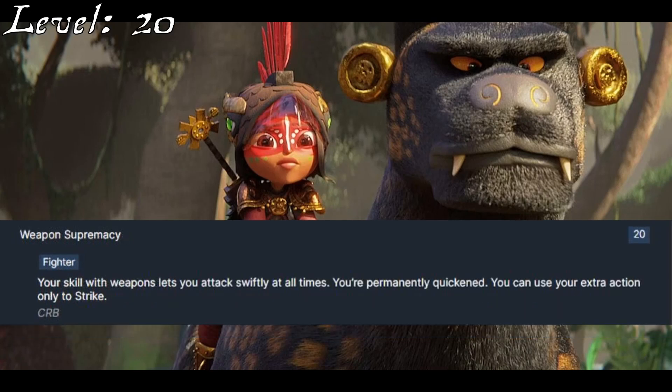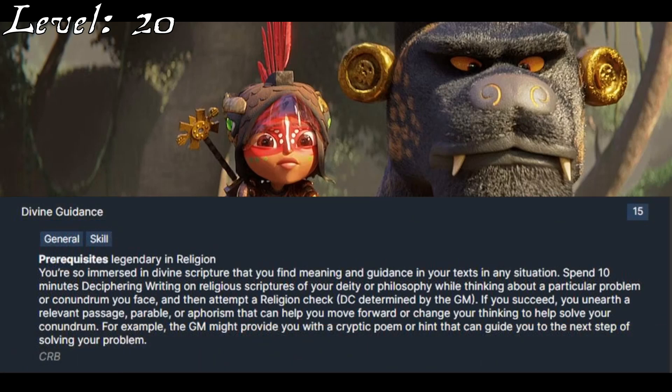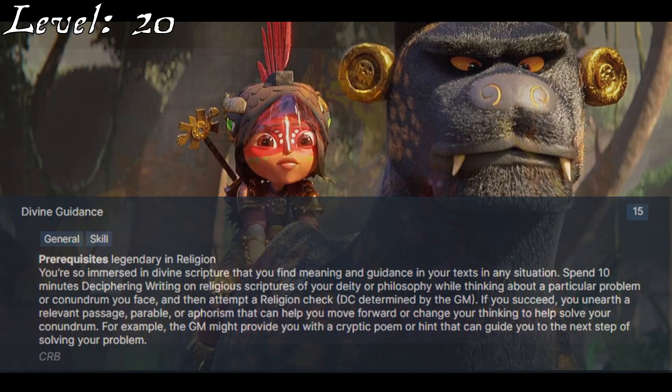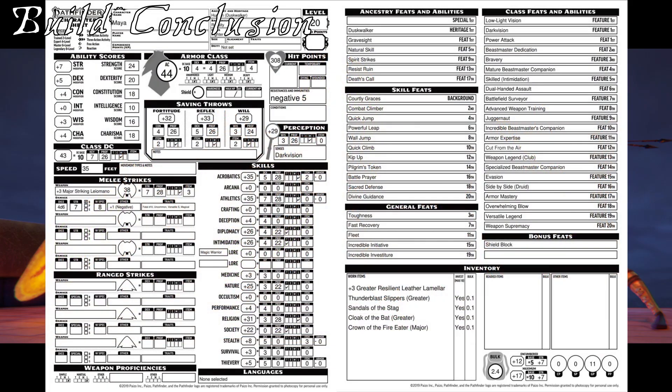For her final class feat at 20th level, Maya uses Weapon Supremacy to become permanently quickened with an extra action that can only be used for strikes, allowing her to weave in extra strikes between her powerful attacks. Her final skill feat is Divine Guidance, befitting the times that she reached out to Apush or other deities for help. This was a pretty straightforward build, and we have come to its end, which means it is time to review what we've put together so far.